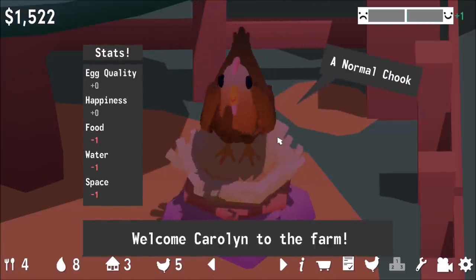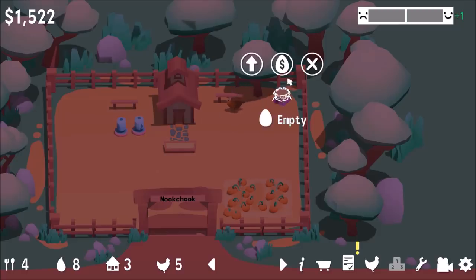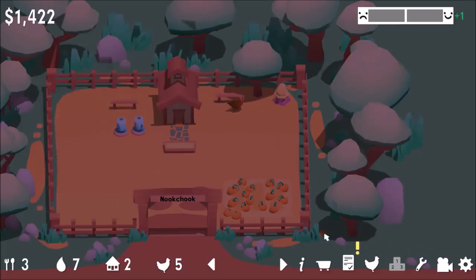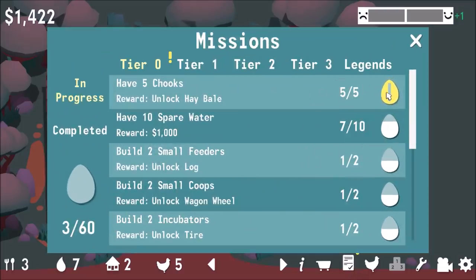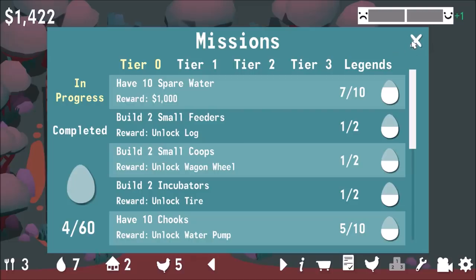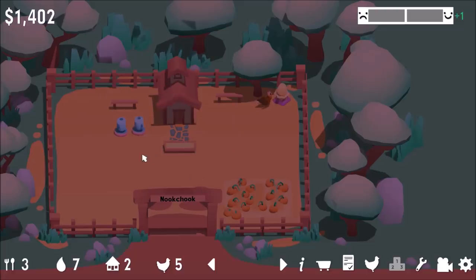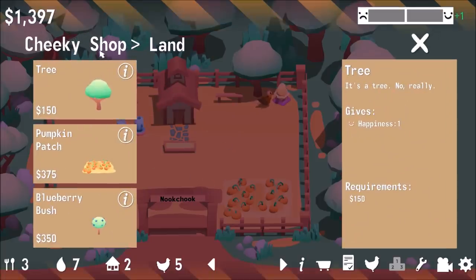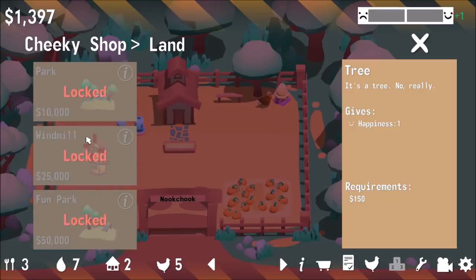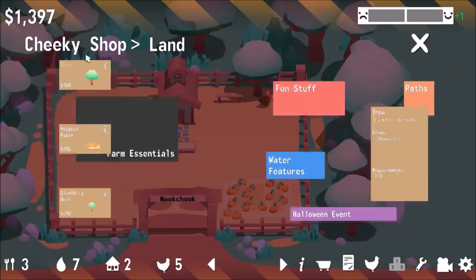Carolyn is now here — hello, Carolyn. Get the ghost out of here! Make another egg — the normal one. How do we get $40,000? That seems like a long way to go. We now have five chickens and a hay bale. Where's the well? Under water features — ah, there it is!